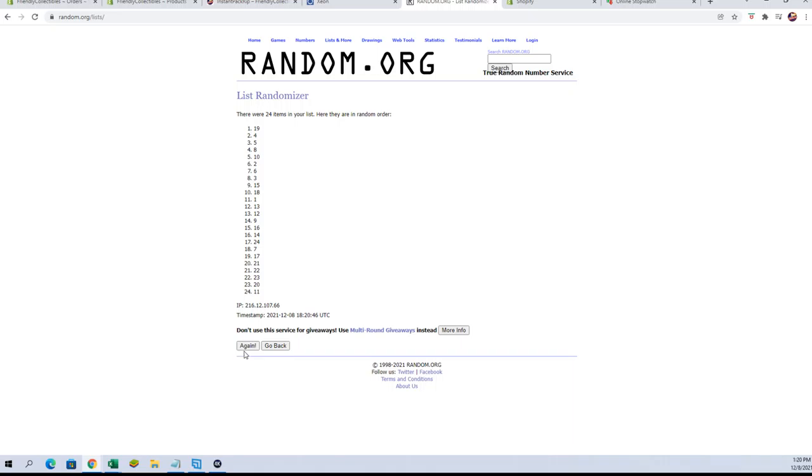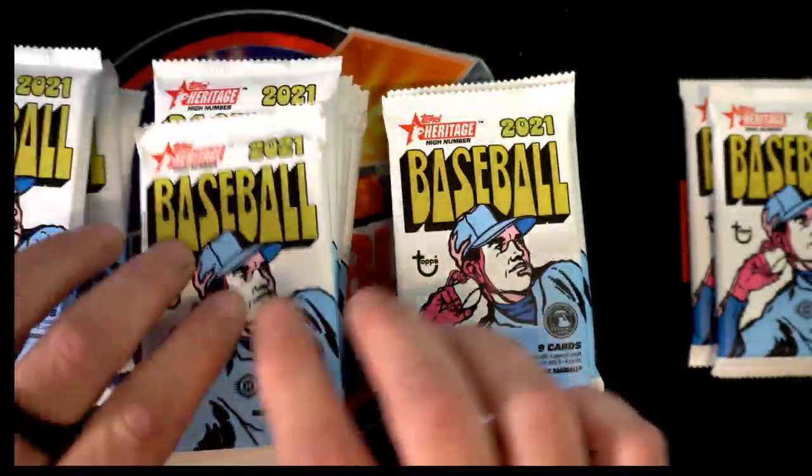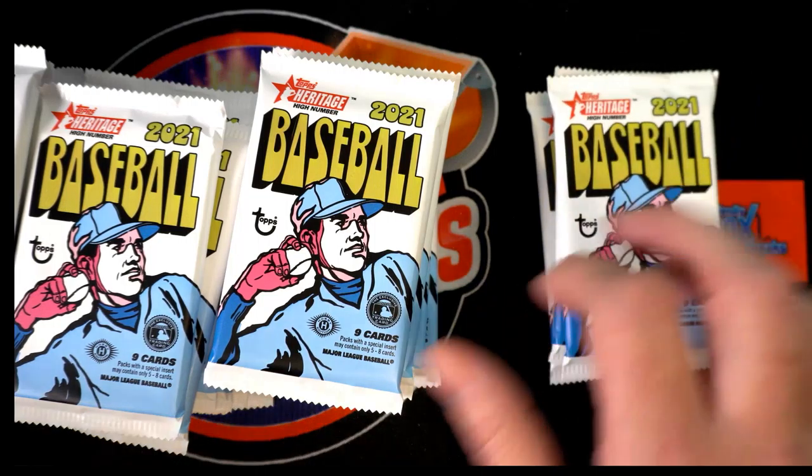We've got one, two, three, four, five, six, and last one number seven. So you want five, 24, and 11. Well, we know 24 is going to be the last one, so let's take that out right away — boom, there's 24. Let's go five: one, two, three, four, five. We took the last one out of the bottom stack, and we're going to go to eleven: one through eleven. So you have five, eleven, and twenty-four right there.